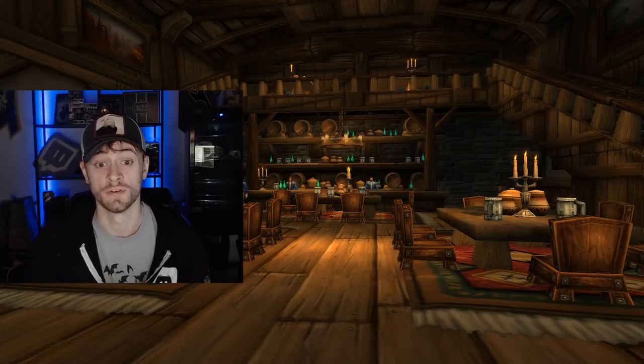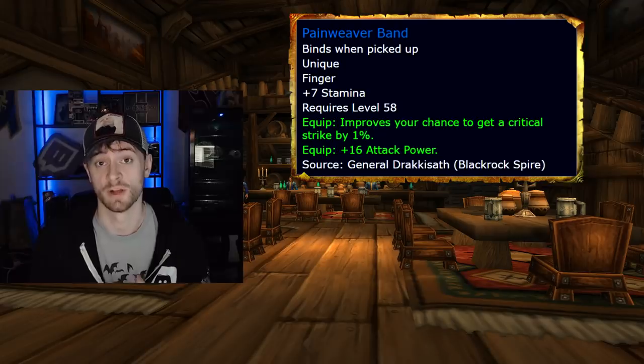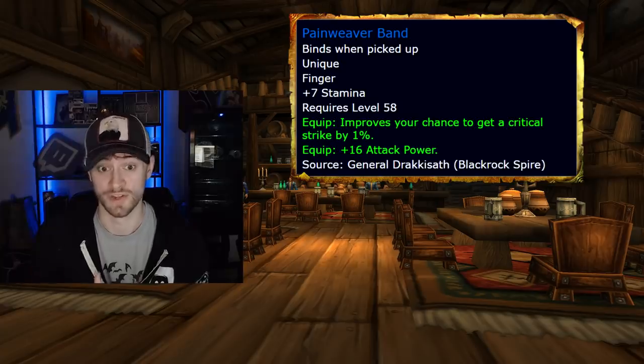The Windreaver Greaves drop off of Kirtonos the Herald, a summonable boss in the first half of Scholomance. You summon him by killing the succubus boss in the second room, getting her blood, and placing it at the altar in the room that follows. For your rings, first off you want to get Pain Weaver Band, which drops off of General Drakkisath in Upper Blackrock Spire. This will be a somewhat hard item to get due to competition, as this is the final boss of a 10-man raid dungeon.